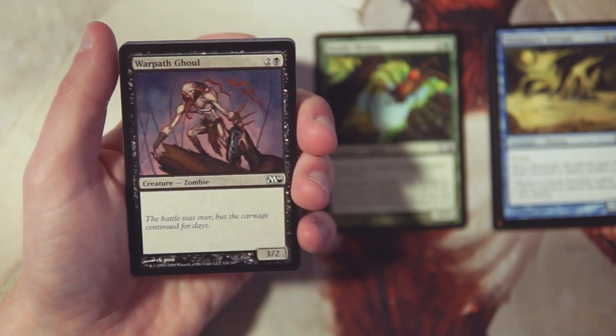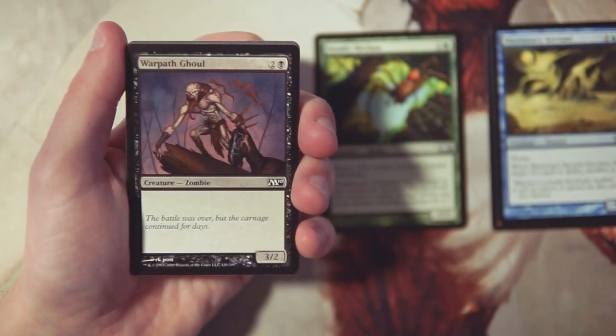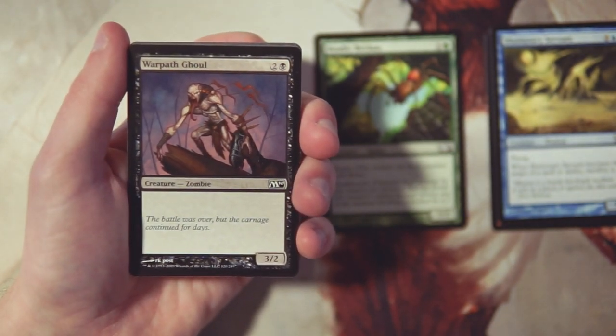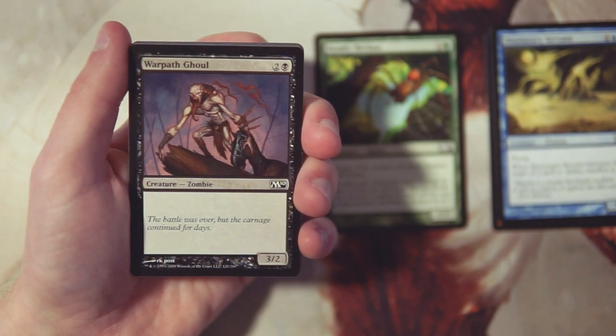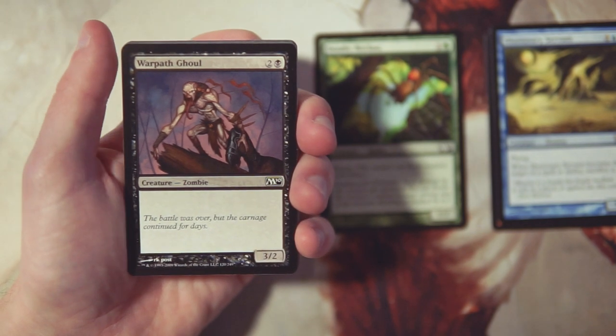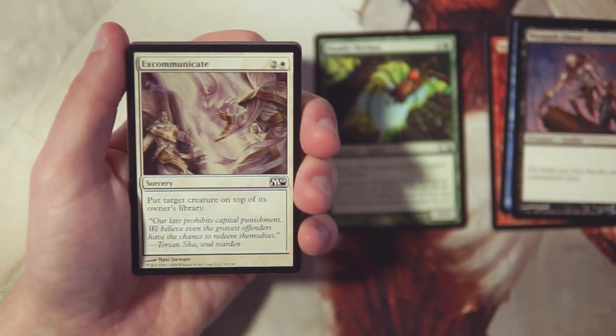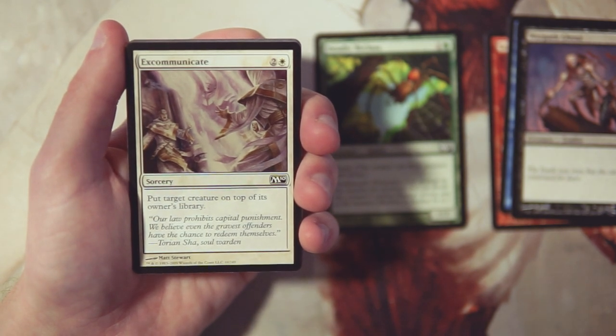Warpath Ghoul is a 3/2 vanilla creature for two and a black. This is honestly just a filler card — a 3/2 for three is probably on par for what's normal in this set. It's not amazing, but it is a solid three-drop, so might as well play it if you need to. But definitely not more powerful than Deadly Recluse.